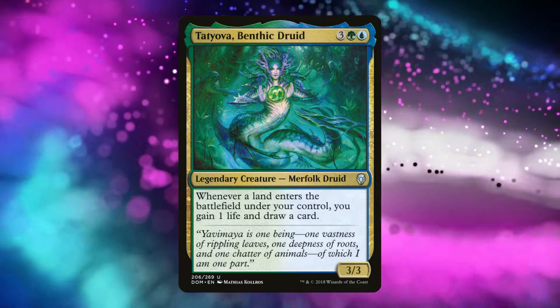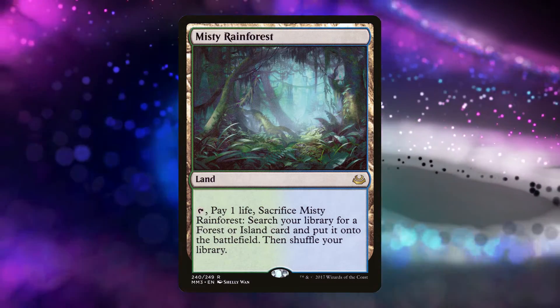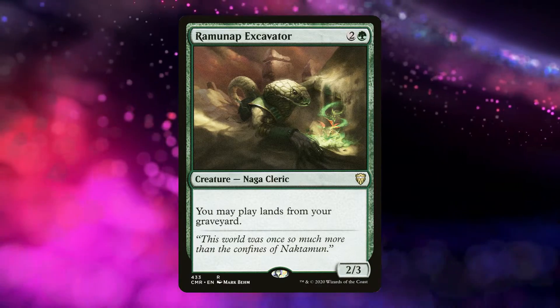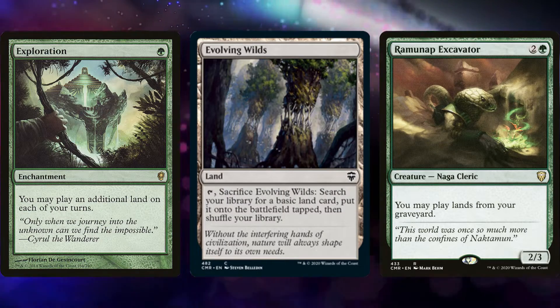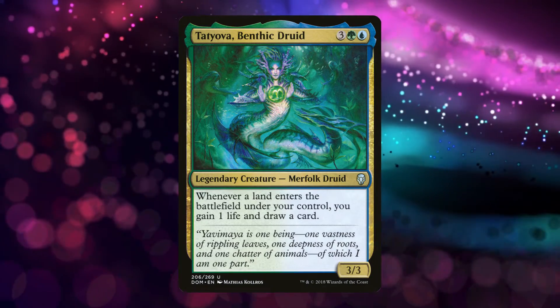She's quite possibly the strongest uncommon legend while also being one of the easiest to understand. Whenever I play a deck with a land theme, I like running three types of cards: extra land cards that let you play an additional land per turn, fetch lands that sacrifice to search your library for a land, and cards like Ramunap Excavator that let you play lands from your graveyard. So you can play Evolving Wilds over and over to grab lands from your deck, and each time, Tatiova draws you a card for each land that hits the board.